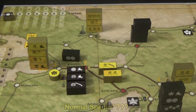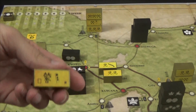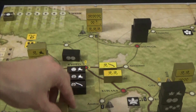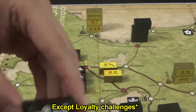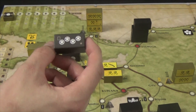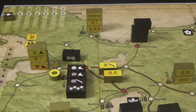Certain leader units with a square in the bottom left corner can be summoned by any card during deployment, regardless of clan symbol. When deploying, discard any card to summon that special leader and gain their full battle benefits.